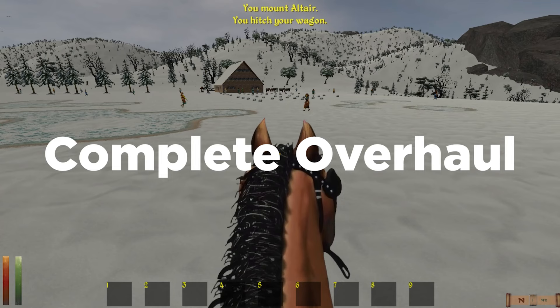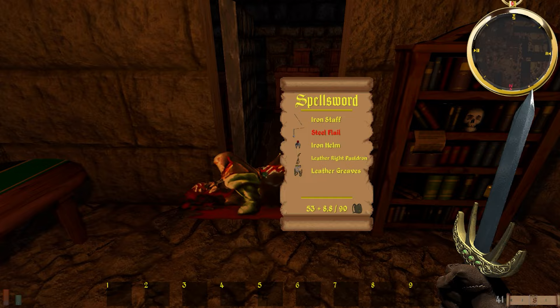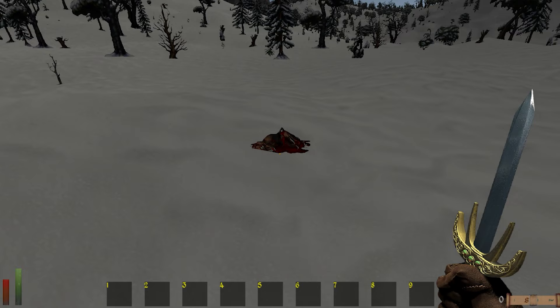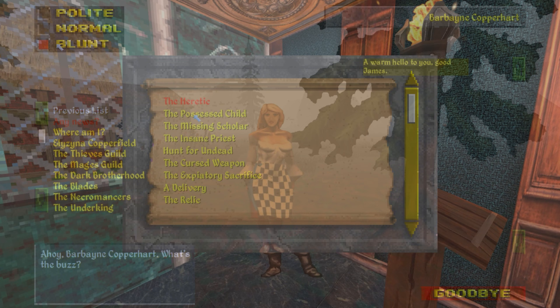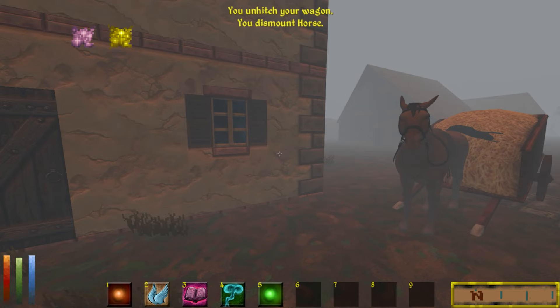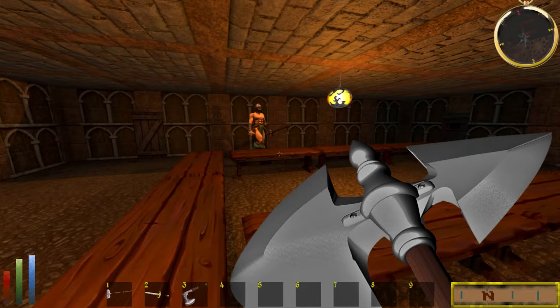Which brings us to the ultimate Daggerfall Unity mod build. Graphics, gameplay, immersion, quests, UI — everything that could be changed, enhanced, and improved has been. No stone has been unturned with nearly 100 mods included in this build. The game will be enhanced or changed beyond recognition in places, which means — and I cannot stress this enough — that this is only recommended for a second playthrough. It is not for newbies. That's because it is far more in-depth and difficult than the base game, requiring a decent level of knowledge on how the game works fundamentally.